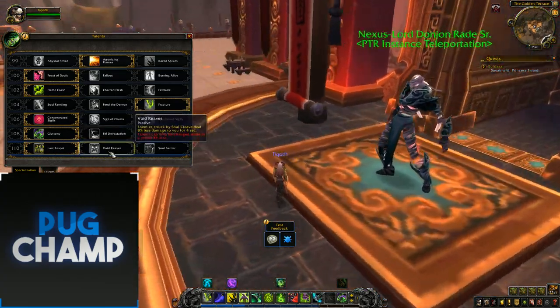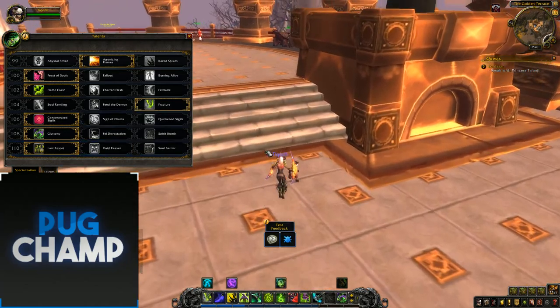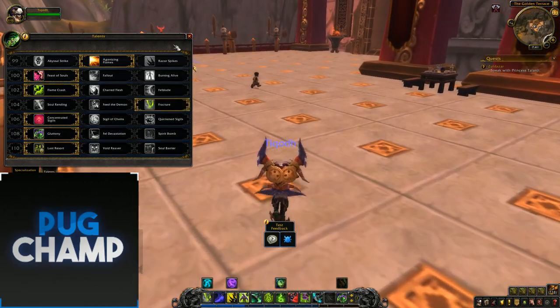The next one — Last Resort, Void Reaver, and Soul Barrier. You just want to take Last Resort all the time; it's just too OP not to. It just saves you countless times and will save you from getting killed.